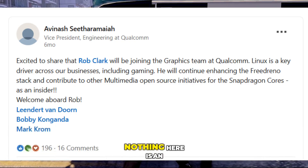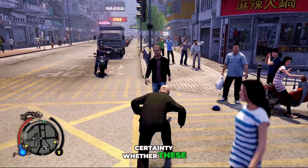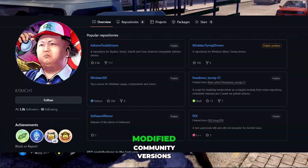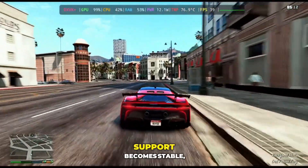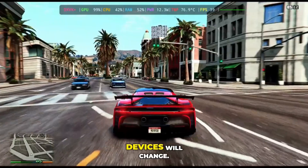Now of course, nothing here is an official confirmation from Mesa or Qualcomm. We can't say with certainty whether these Turnip drivers will be released as standard Mesa builds, whether they will appear through Kimchi, or whether we'll see modified community versions first. But the core point is that real development activity has begun, and once 8XX support becomes stable, the entire emulation scene on flagship Snapdragon devices will change.